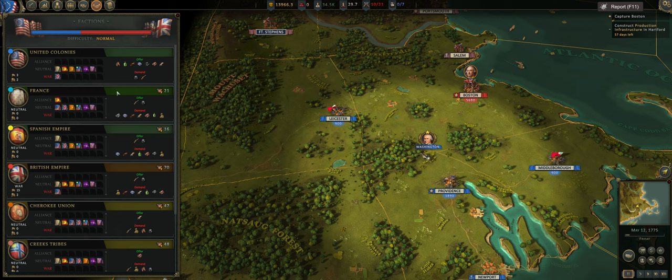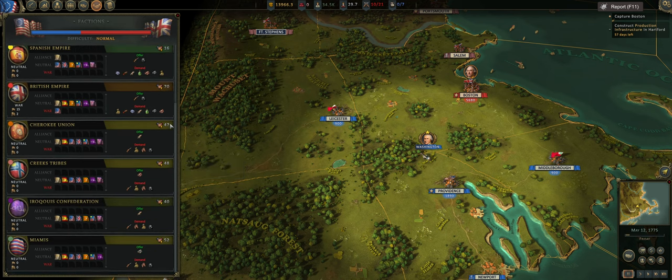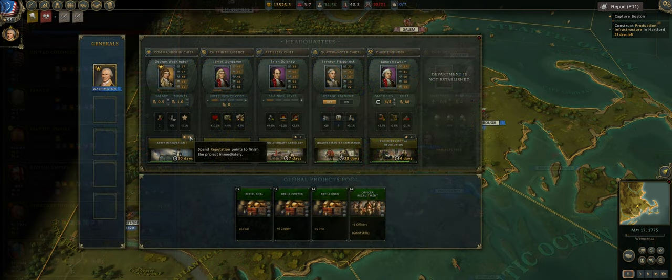Even though this isn't necessarily the best trade — furs are really good for selling, and I do need horses later for creating dragoon companies — we would like to decrease tensions between the USA and the Cherokee nation. If you go into the foreign relations tab you can see your relationships with all different nations. France and Spain are the ones we are doing the best with — 21 tension with France, 16 with the Spanish Empire. The native Americans we're doing the best with currently. Later on we'll have the chance to hire mercenaries.